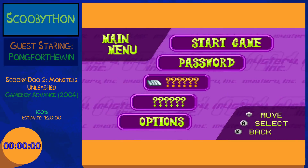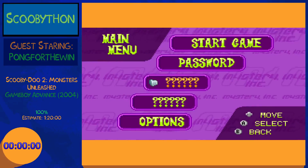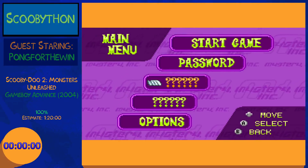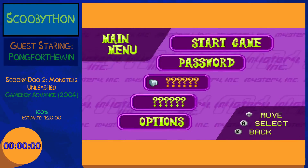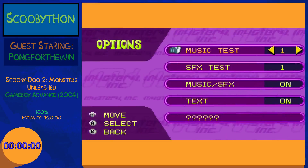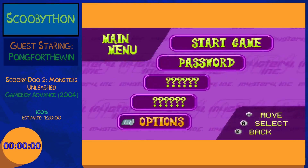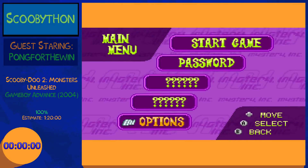Hello everybody, welcome to the first round of the day — Scooby-Doo 2 Monsters Unleashed for the Game Boy Advance. I'm gonna start this off with a funny story. The estimate is 1 hour 20 minutes for 100%. But earlier today in a practice I was exploring the options when I found this option to turn off text, and I was really wondering if it worked.